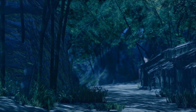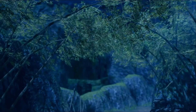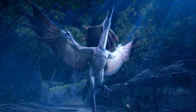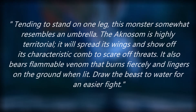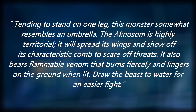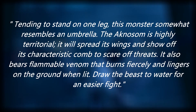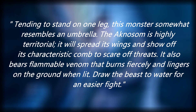The Ignossum acts as the first bigger monster the player faces in Monster Rise. It is meant to prepare you for the flying monsters, as well as monsters that have stronger attacks. I could not find any name origins for Ignossum, so hopefully somebody can tell everyone in the comments. Its hunter notes entry reads: Tending to stand on one leg, this monster somewhat resembles an umbrella. The Ignossum is highly territorial. It will spread out its wings and show off its characteristic comb to scare off threats. It also bears flammable venom that burns fiercely and lingers on the ground when lit. Draw the beast to water for an easier fight.